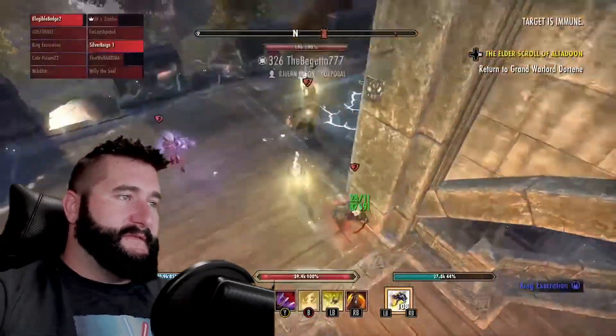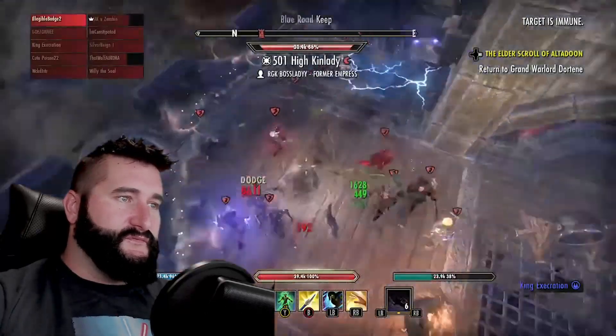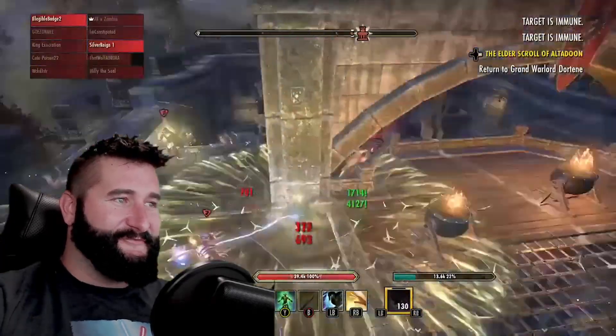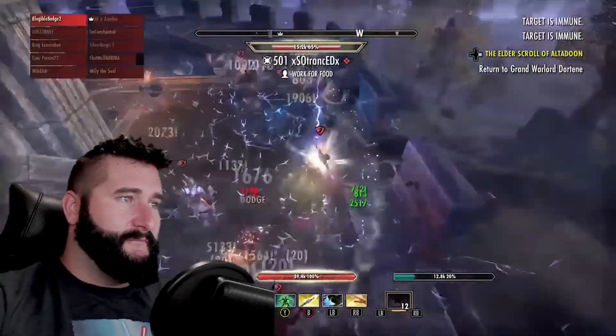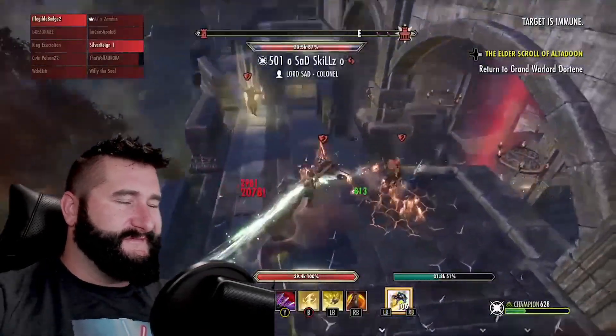Wrecking Blow — the Uppercut morph. This morph now also grants major berserk for five seconds. Now it's really time to wreck it. That's actually cool. I think wrecking blow will get a lot more use — it was already kind of okay in some situations. We'll have to test this.